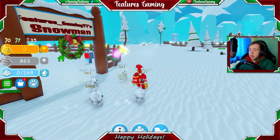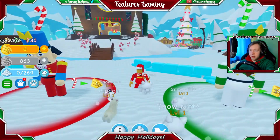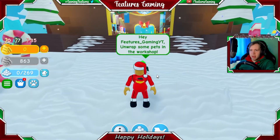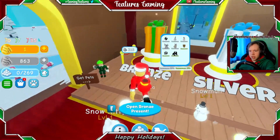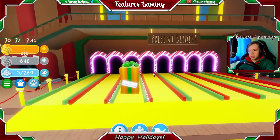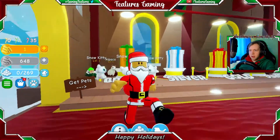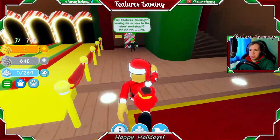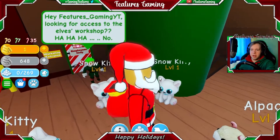So the next objective is to find and unwrap a gift. I can't remember what you needed to do for this one — I think you needed to like get a gift or something. Unwrap some pets in the workshop? Oh, is it just that I needed to unwrap some presents? Get pets, maybe. How much is this one? 2,000 wrap — we can get one of these then. What's this going to be? A Snowkitty common. It still doesn't say 'find' though, I'm not really too sure why. Looking for access to Elf's workshop — ha, no. Well, thank you for that.